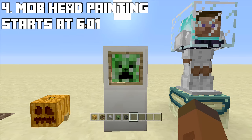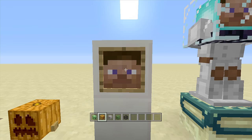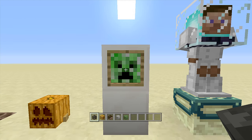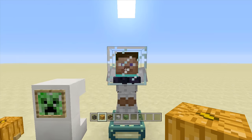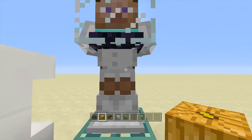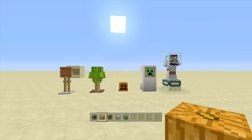Number four is the mob head painting. The cool thing is it expands your selection of paintings — you can use any mob head you want: a pumpkin, Steve's face, a skeleton, a zombie, a wither skeleton. I really love this one. Last but not least is astronaut Steve — my absolute favorite. I used a beacon so it looks like the inside of the helmet, then dyed leather armor white. I'll put timestamps below so you can skip to whichever build you want.